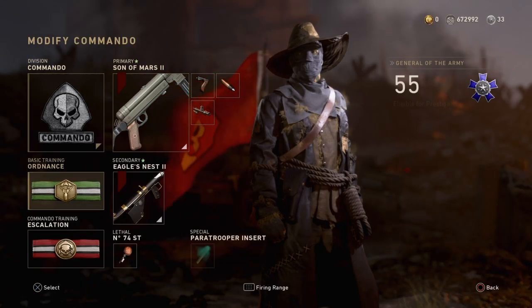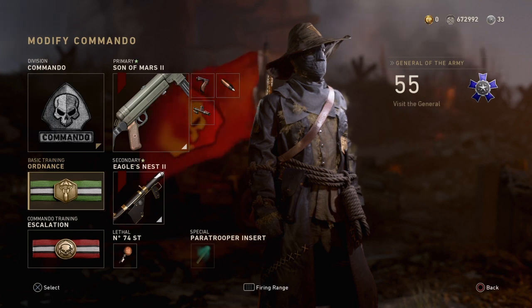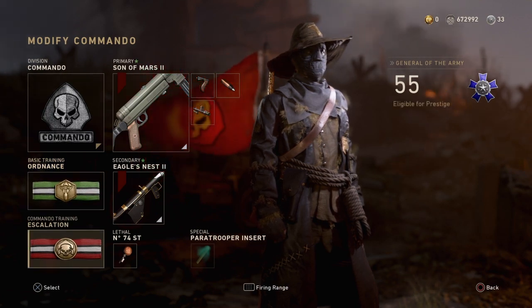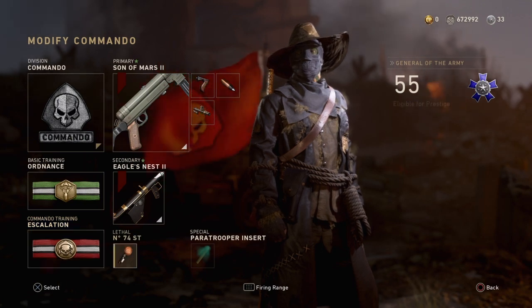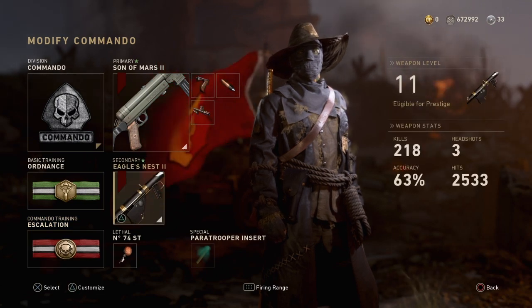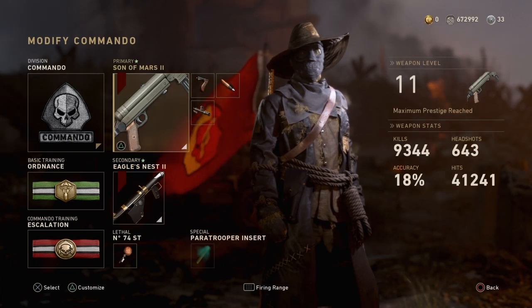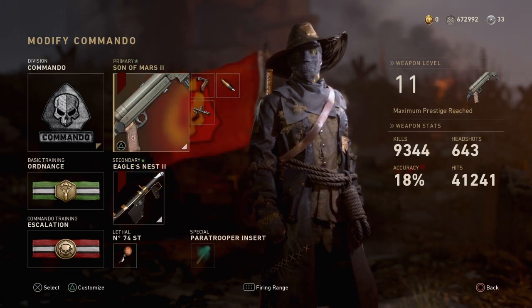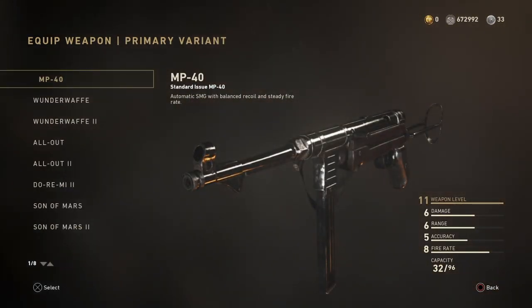We're doing an MP40 class today — this is an absolute beast of a class. I'm using Commando so I can get two perks. Ordinance gives you 25 extra points every time you kill somebody, plus your scorestreaks are cheaper. With Escalation, every time you get a double kill your gun reloads itself, you get quicker draw, and with the rocket launcher you can shoot down UAVs for 150 points each.